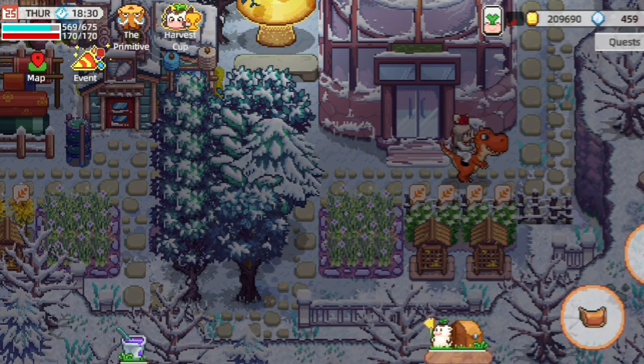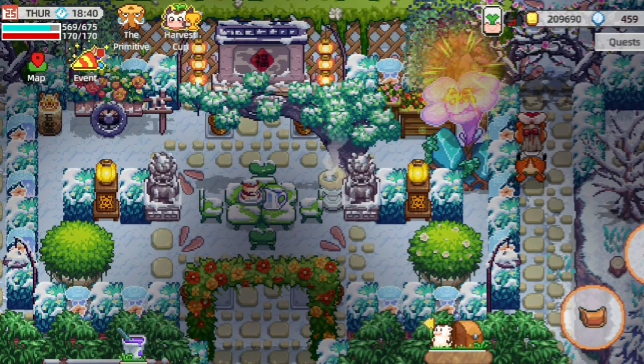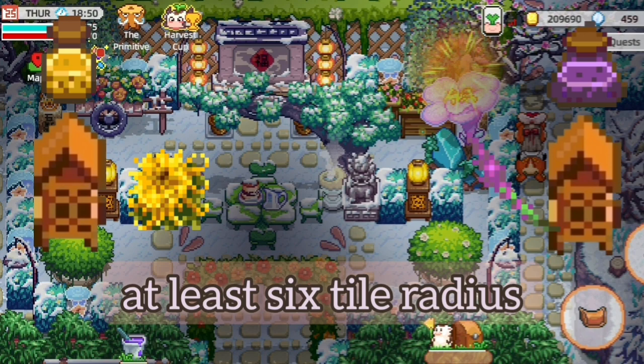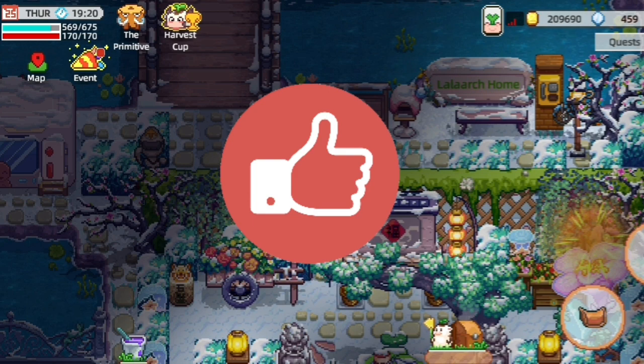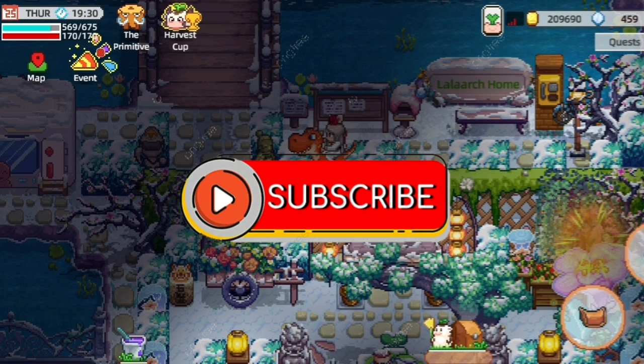The key tip is to place the hives really near to each other. If there is too much distance between them, they will produce random nectar. But if you place the right flower close to the hive, you'll get the specific nectar you want. If you like this video please thumbs up, subscribe, see you in the next video — bye!